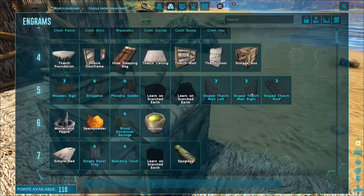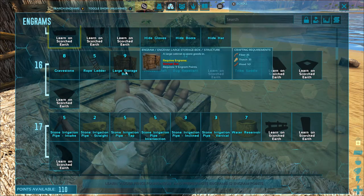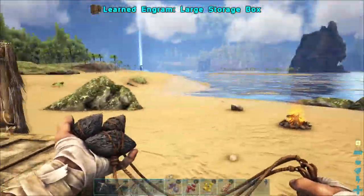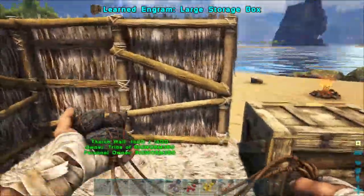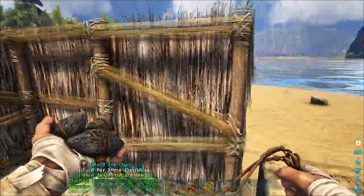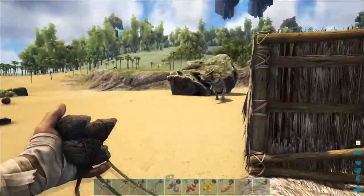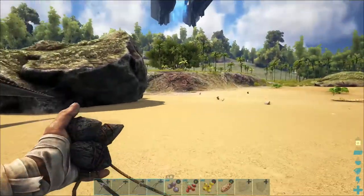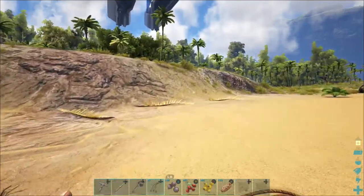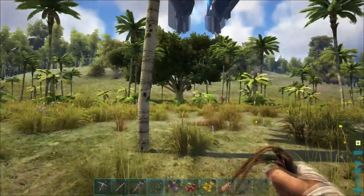The reason you want to make the walls two high is because, as soon as you can learn it — the large storage box is at level 16 — if you put a large storage box in here, you won't be able to put ceilings over it because the large storage boxes are just a little taller than one wall. So I like to do two walls high. When you're making stuff with thatch, it's not that big a deal. Now if you're on official servers, it's a lot more of a grind just to make walls and stuff like that.